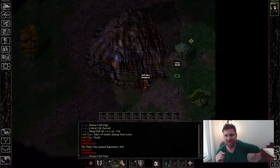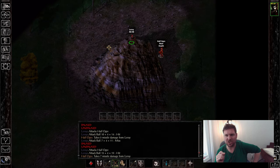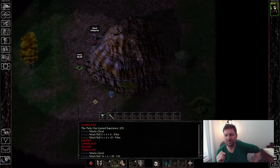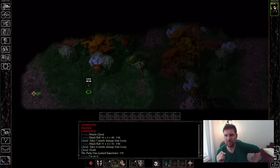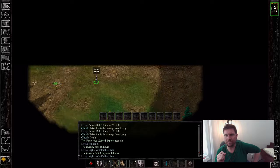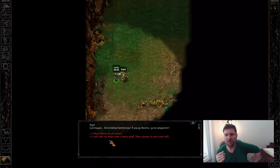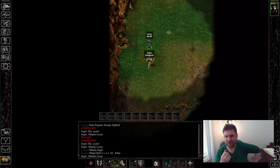A ghoul joins in. Ghouls are super easy to kill, but don't let them touch you because they can ghoul touch you. Open up areas — I almost never do the Zart village.